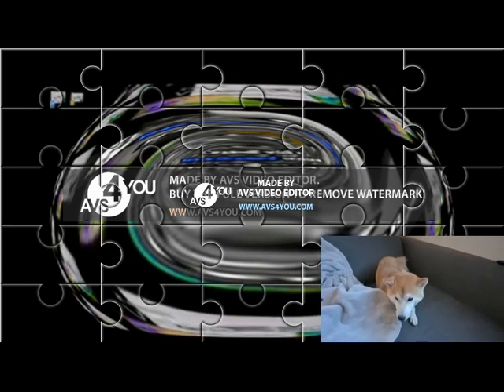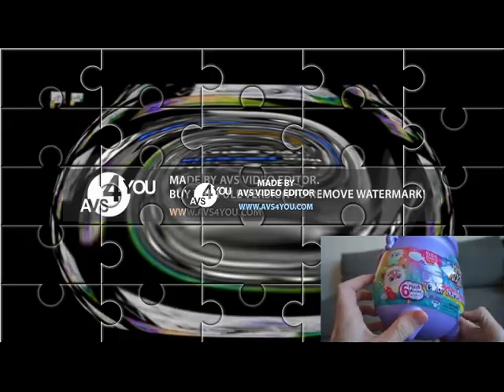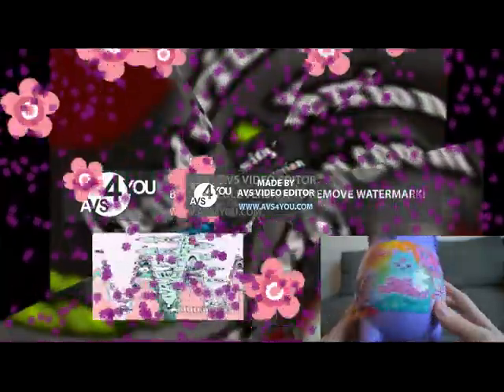Doge is so good. You know what, he's shaking again. Anyway, six flush mixes to collect, six magical color change surprises. Who will you magically create? Eight magical color change surprises.